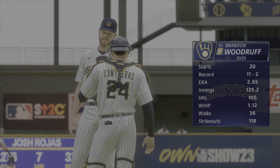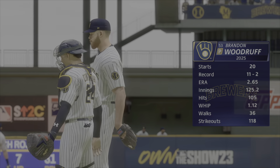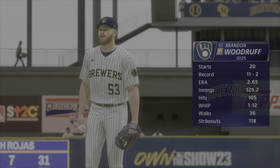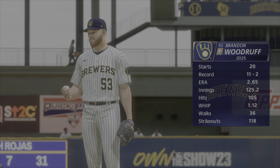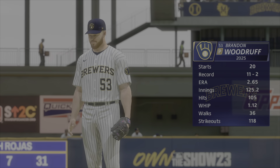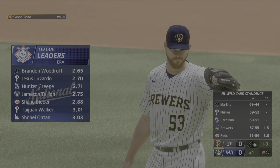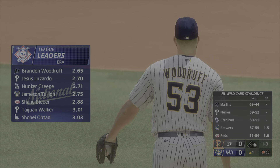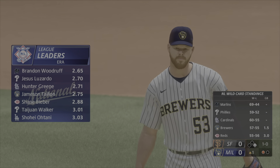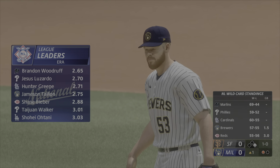Just about set to go, and today's starter is Brandon Woodruff. He is a fun one to watch do his thing out there. He comes in carrying a career ERA under three. He's been fantastic ever since he broke into the league. Woodruff, a multi-time all-star, features a four-seam fastball, a two-seamer, a change-up, a curve, and he works in a slider.